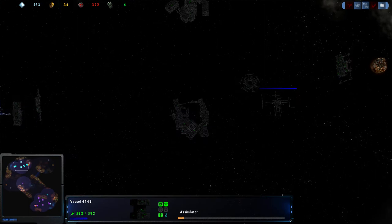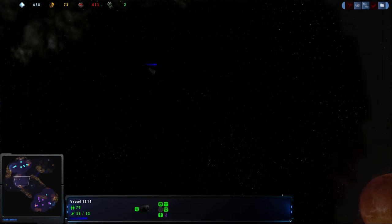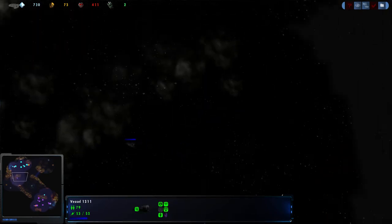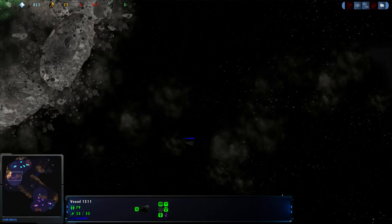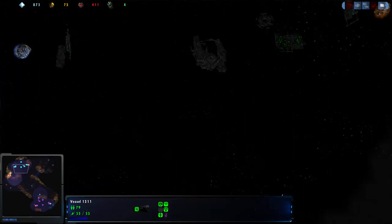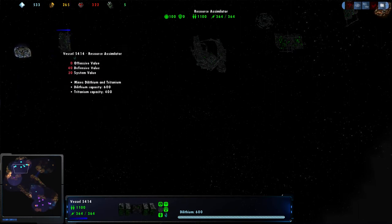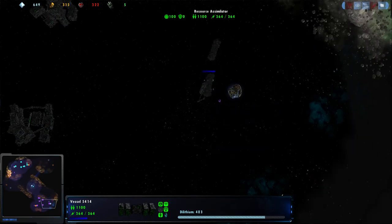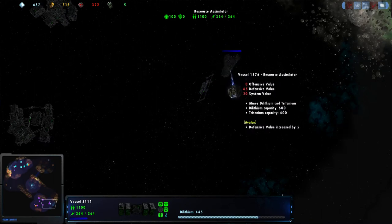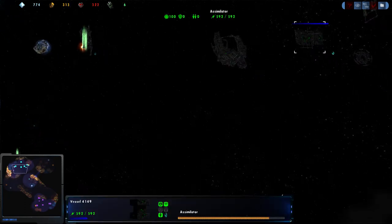I wonder if OTP has seen that Mighty Master is going for an Assimilator right away. I don't think he has — his scout moved away when he started to build it. He may know he is Assimilate avatar, but it depends on whether he checked the miners. Most people don't check miners on Borg anymore, because the tooltip on the Borg miners has a special avatar bonus listed if it's the Optimize avatar. If not, it's Assimilate. And Optimize is the avatar chosen most often, so OTP might have assumed he went Optimize.